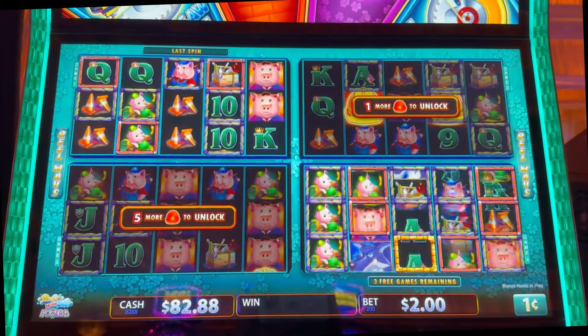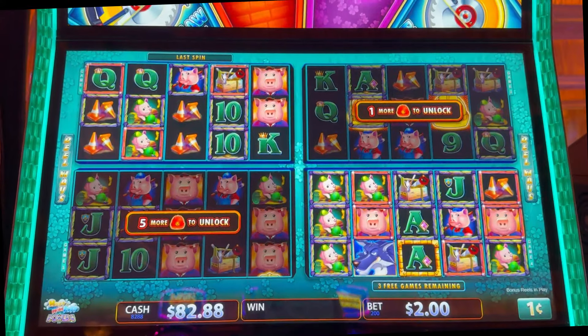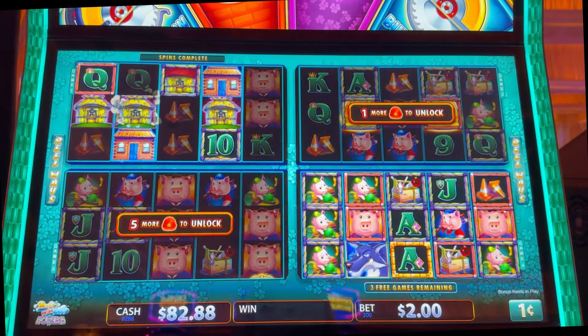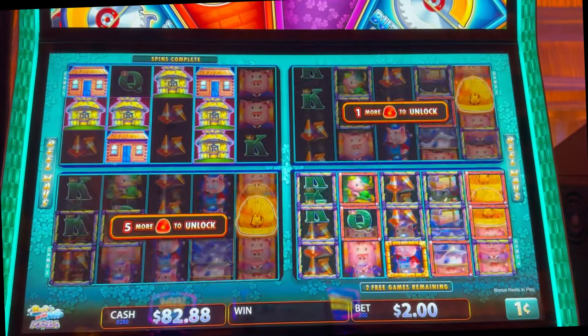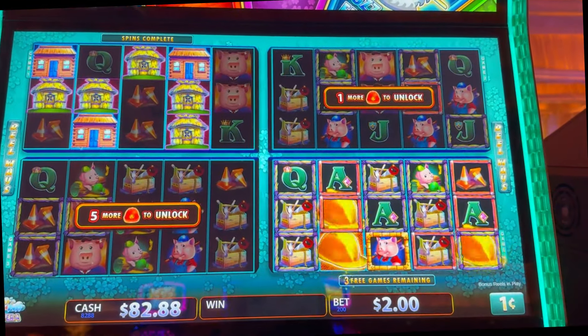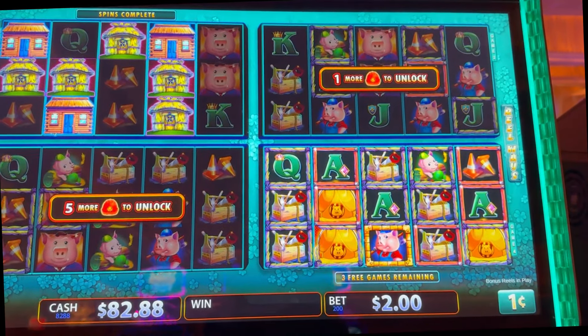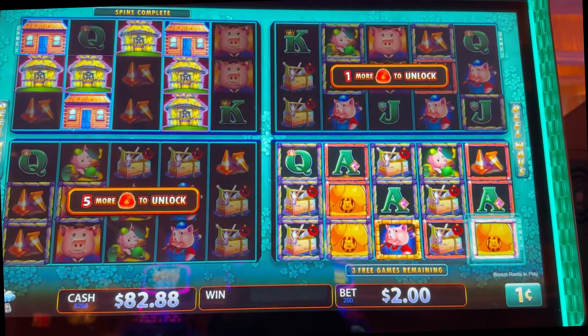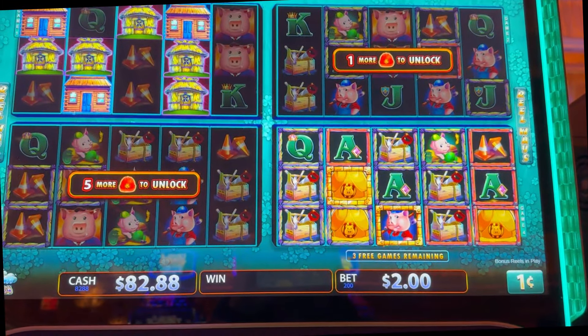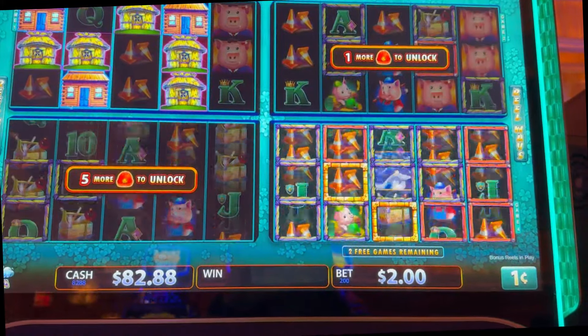Game one — no hats. That one's finished. We didn't get any mansions over there. Hats over here — red, red, red, red. We re-triggered again.